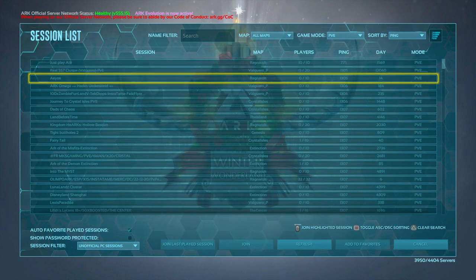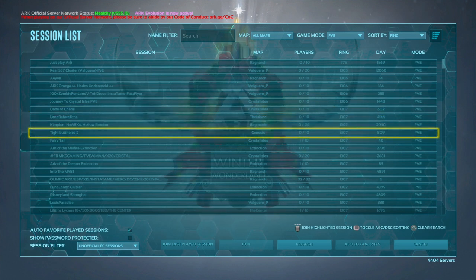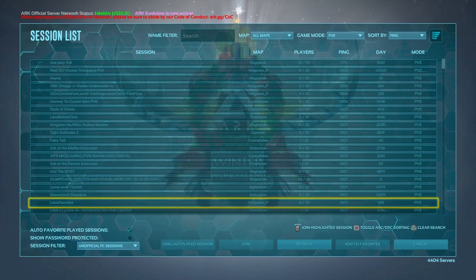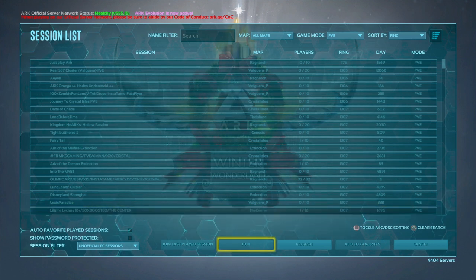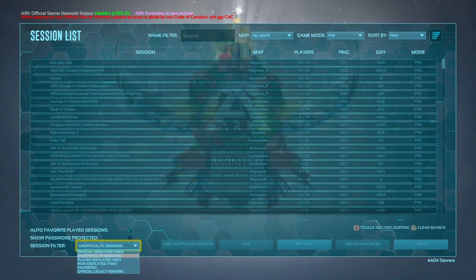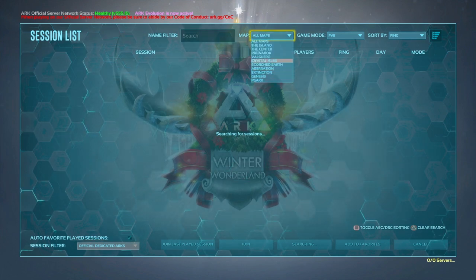Essentially what you need to know: PvE is basically you versus the dinosaurs and bosses. PvP is you versus everybody on the map, plus the dinosaurs and bosses. If you're absolutely brand new to the game, I highly recommend PvE so you can get your feet under you, although PvP is a very fun experience later on. Down at the bottom are your unofficial and official settings, and you generally want to play official to start out.